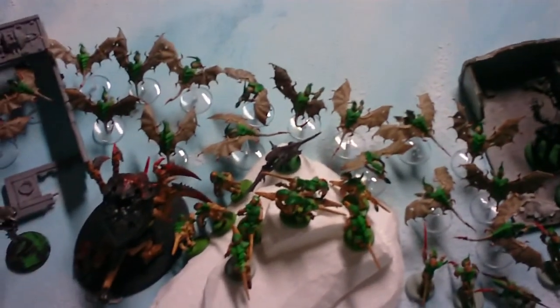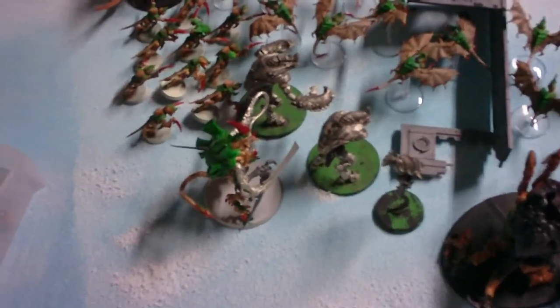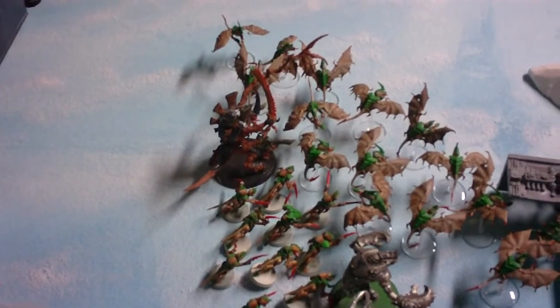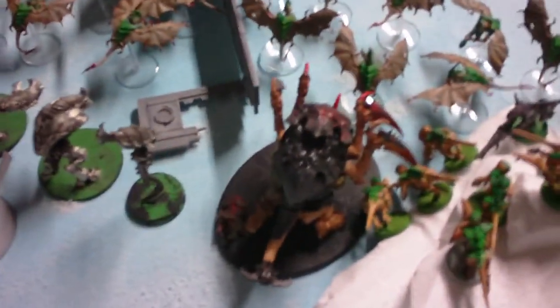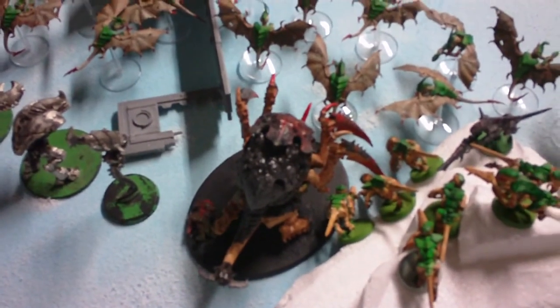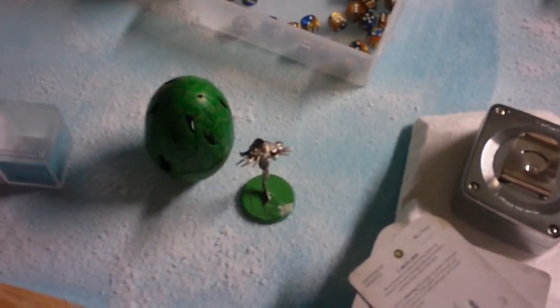For Tyranids, let me go over my list. Up in the front row we've got 30 Gargoyles with Toxin Sacs and Adrenal Glands. The Warlord Tyrant has Toxin Sacs, Iron Arm, and Leech Essence. The other Hive Tyrant has Iron Arm and Psychic Shriek. We've got 10 Hormagaunts, two Zoanthropes, a Tervigon with Toxin Sacs, Adrenal Glands, and Leech Essence, 10 Termagants with Devourers, 10 more Hormagaunts, three Warriors with no upgrades, and 10 more Termagants with Devourers.